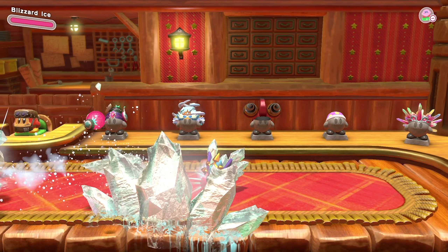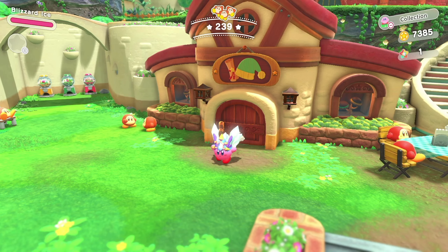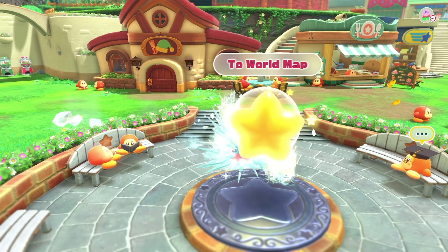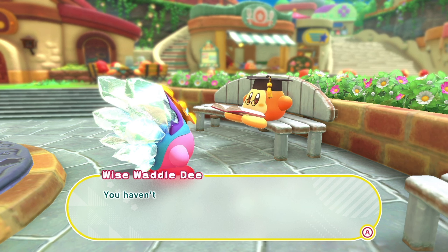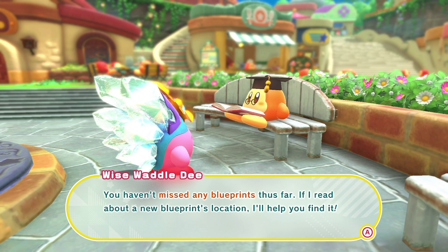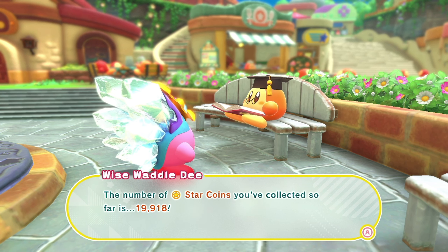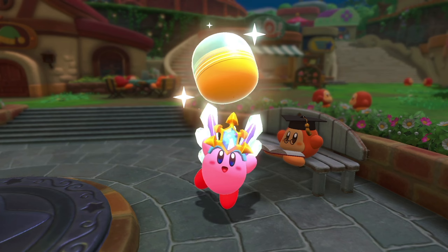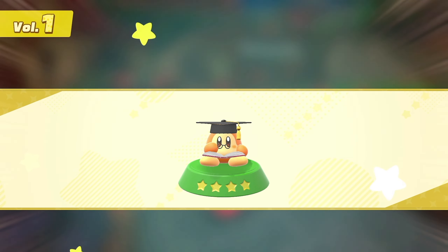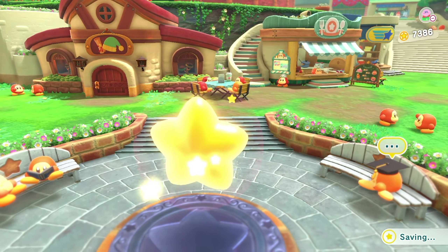I didn't like the walrus one. That's pretty cool — shooting projectiles now. Looks like he turned into a spiky ball. Pretty cool. Wise Waddle Dee — we're missing a blueprint. He says we haven't missed any blueprints thus far, and if he reads about a new blueprint location, he'll help us find it. So the blueprint must be in the Redgar lava zone. He gave us the Wise Waddle Dee toy — pretty cool. We got all our abilities upgraded.